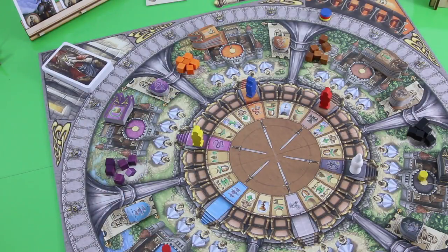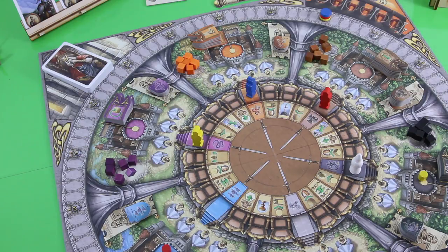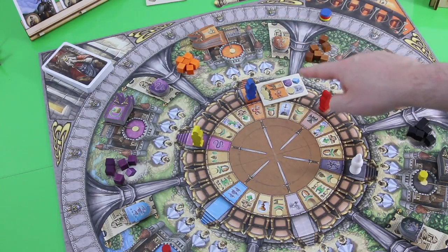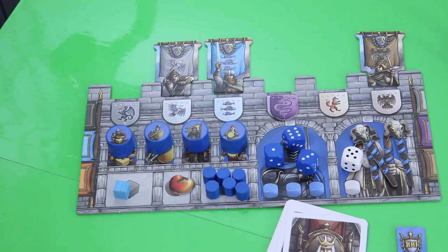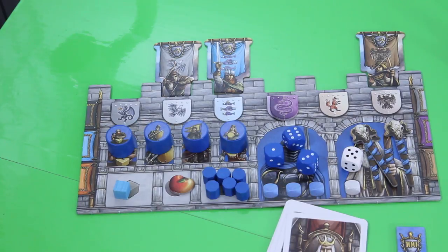I've already prepared the game board for a three-player game. The starting positions for the players will be determined by those so-called startup cards. For example, this was the card for the blue player — he starts here in the orange principality and gets one of those purple snake shields. Here is the purple shield.